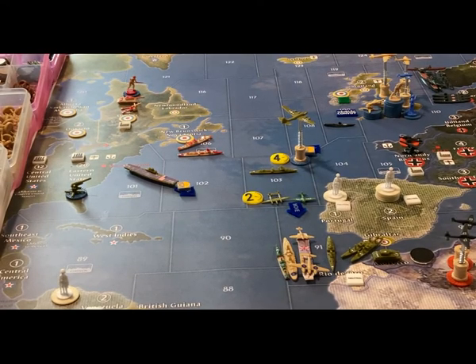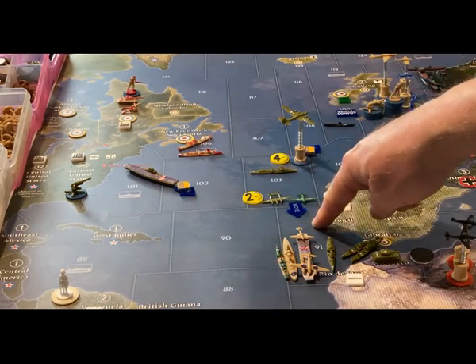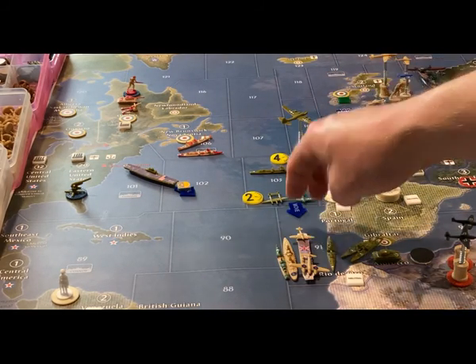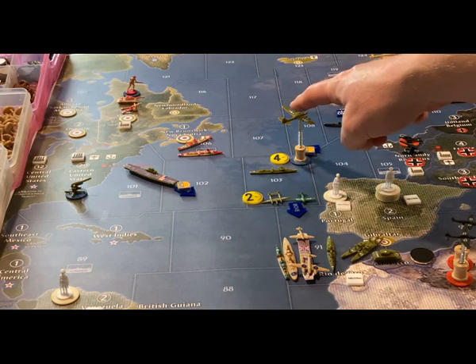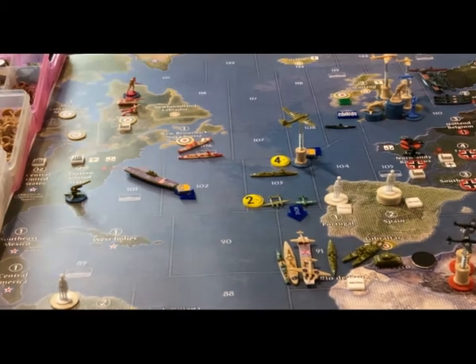For non-combat movement on the Atlantic side, the carrier in C-Zone 101 comes to 91 and the two planes from the C-Zone 103 attack land on the carrier. The strategic bomber from 103 flies on to the air base in the United Kingdom. That's it for the Atlantic side.